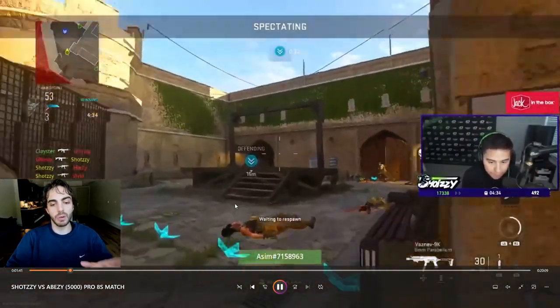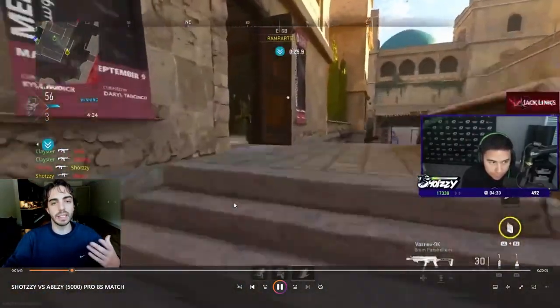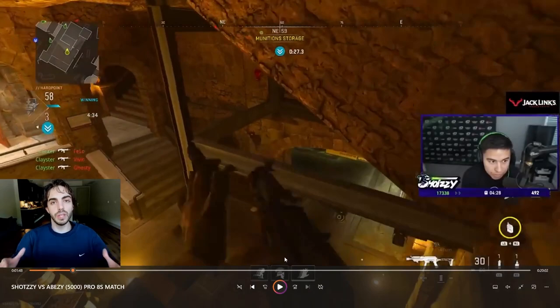Once he dies, he goes to Clay's point of view, goes to Asim's point of view, and spawns up — still doing that, still getting this habit. Developing these habits is going to improve your gameplay style and help you start winning rank play games. Even telling your teammates to do the same thing is really going to get you in better situations, because you're going to be seeing more of the map while you're dead. Thanks for watching — hope you enjoyed this video and liked these tips for rank play. I'll see you guys in the next one.